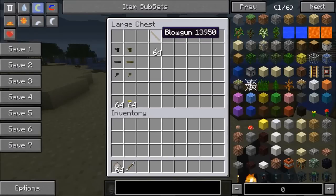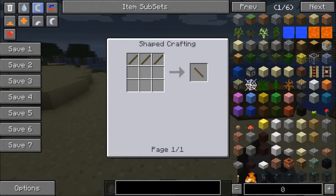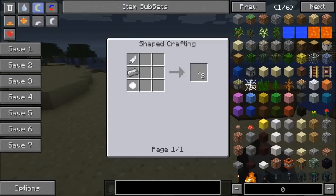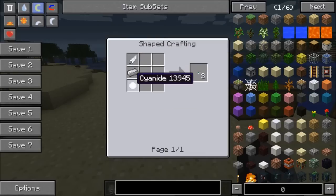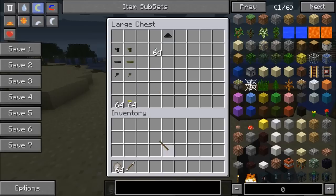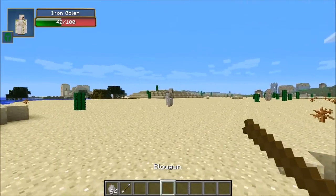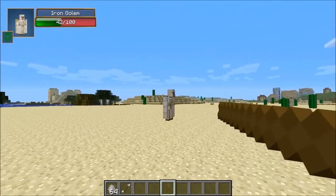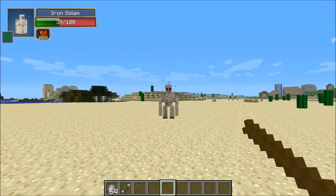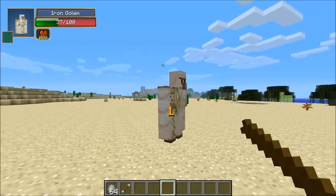The next weapon is the blow gun. All you need is three sticks, so it's very easy to make. But you can't do anything with it unless you have poison darts. To make those you need a feather, an iron ingot, and cyanide. To make cyanide you need apple seeds, which come from an apple. What this weapon does is poison your enemies — you hold it back the same way as the guns, and bam, the iron golem is poisoned for 12 seconds.